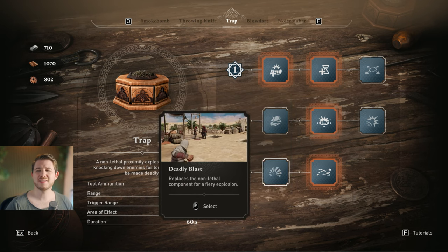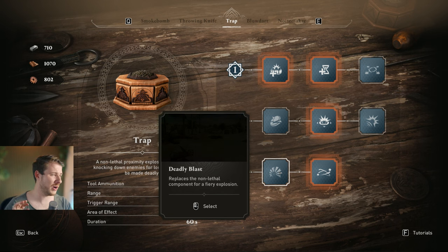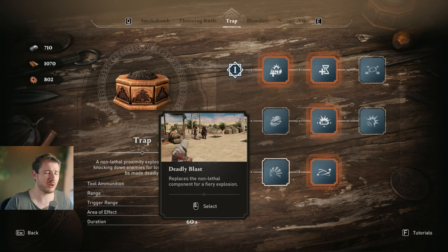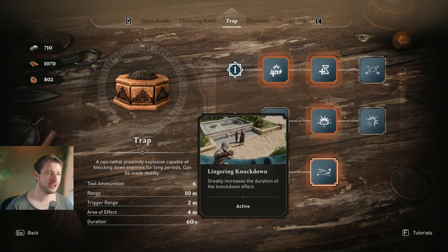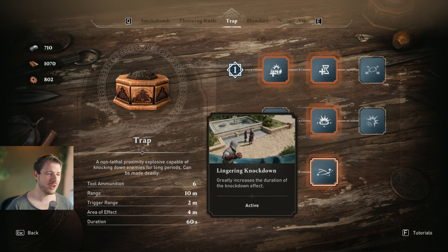Wider Burst is an awesome pick. Deadly Blast? It's not deadly — I tried it and it doesn't kill the guards, so it should just be called Blast. Instead you want the longer-duration pushdown, and combined with the Tier 1 duration upgrade you get an insane amount of time on the ground. In that window you can easily kill enemies one by one with R3.